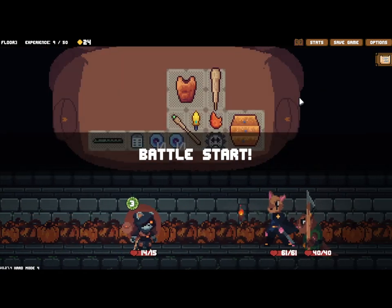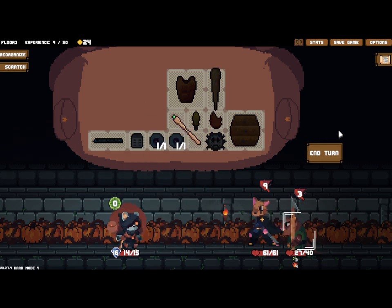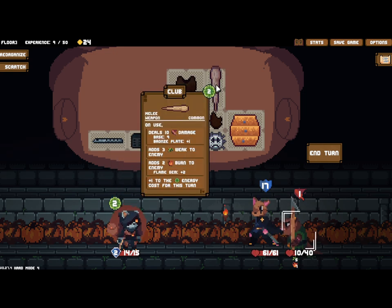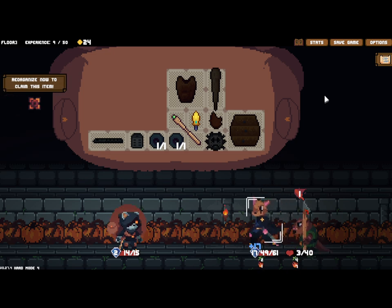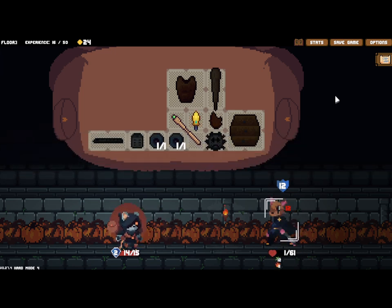Let's go kill this guy. He's doing 15 so we have to block twice, then apply some burn. Hard mode's a headache. We can hit him, apply weakness, because he's going to die next turn to burn. Hit him twice. I should have - I missed some gold there, my bad.